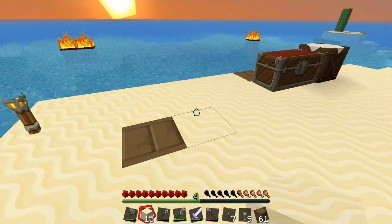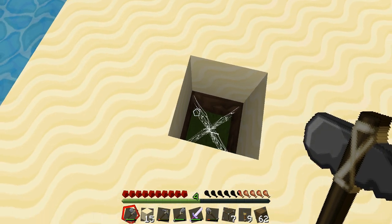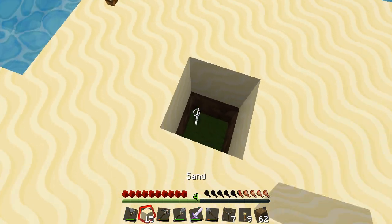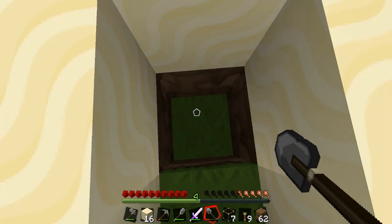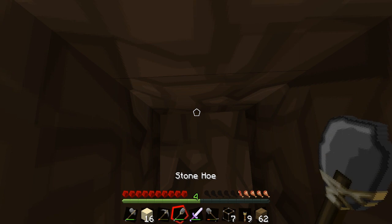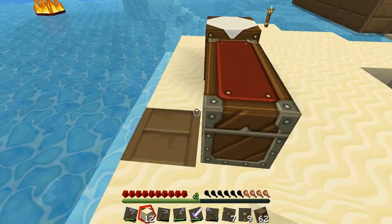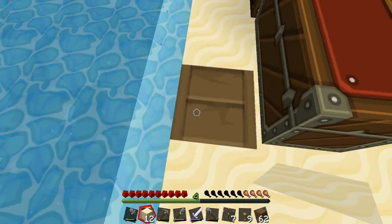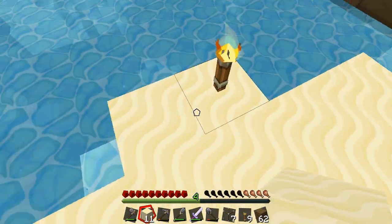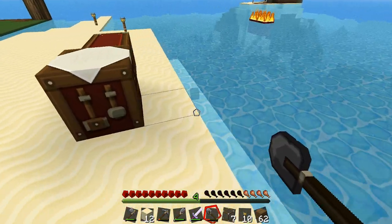Looks a little better, doesn't it? Let's get rid of this wood — leftovers of our ship. It's meant to be like a trick, so you just jump on it and fall through it. There's supposed to be a cobweb under there. Should I dig down again? Go up the sand. Level this off. I think that's alright how it is now. I like it.